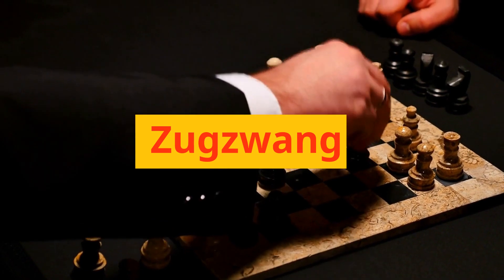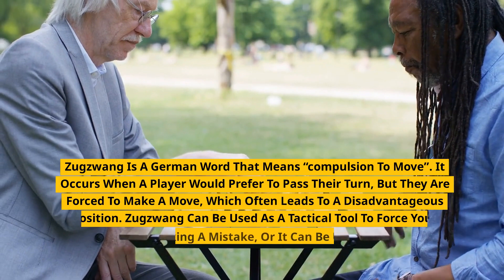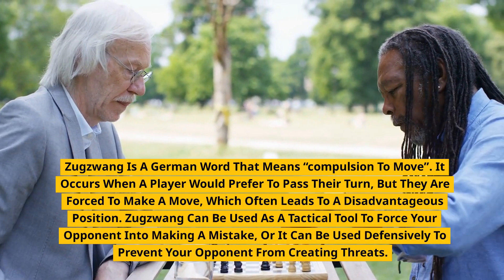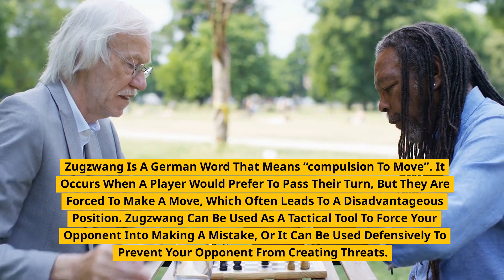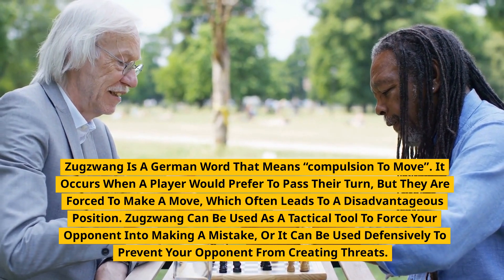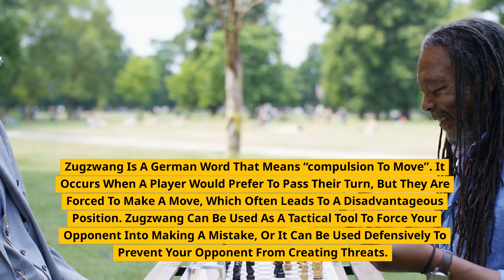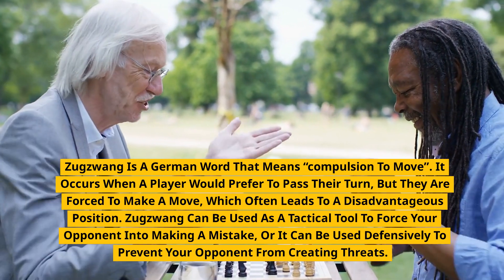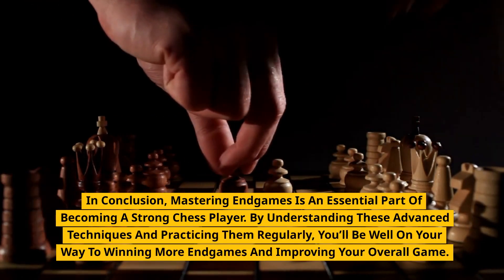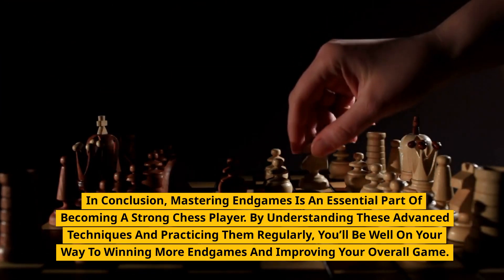Zugzwang is a German word that means compulsion to move. It occurs when a player would prefer to pass their turn, but they are forced to make a move, which often leads to a disadvantageous position. Zugzwang can be used as a tactical tool to force your opponent into making a mistake, or it can be used defensively to prevent your opponent from creating threats. In conclusion, mastering endgames is an essential part of becoming a strong chess player. By understanding these advanced techniques and practicing them regularly, you'll be well on your way to winning more endgames and improving your overall game.